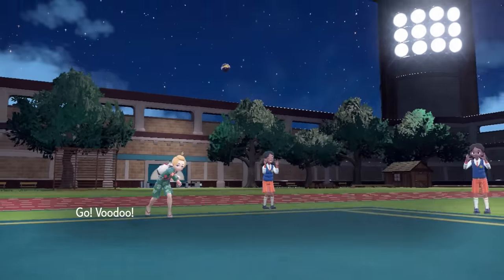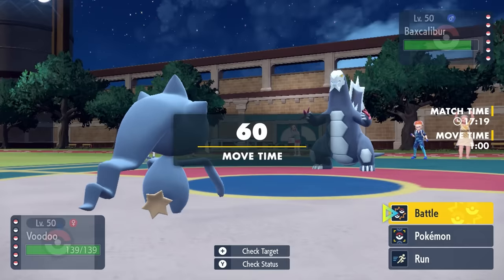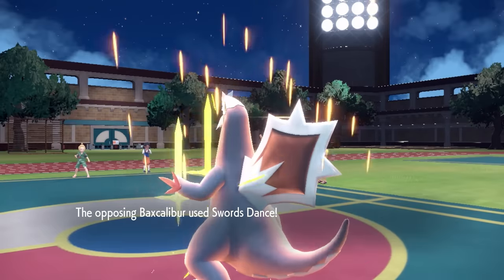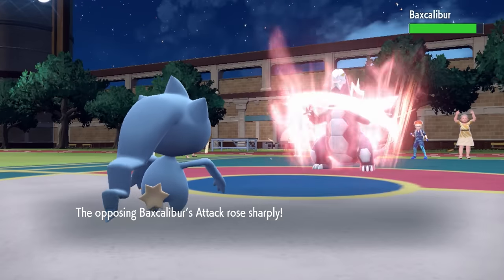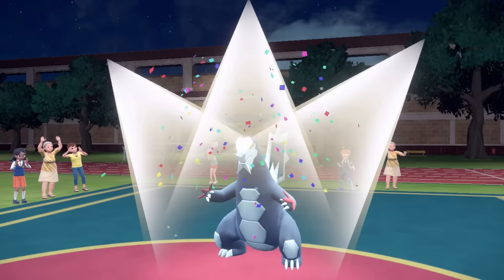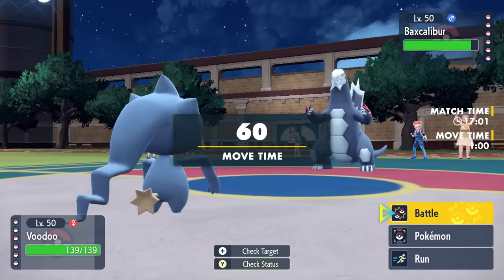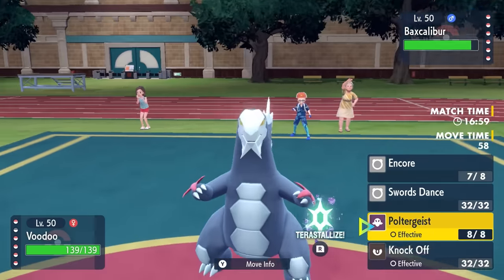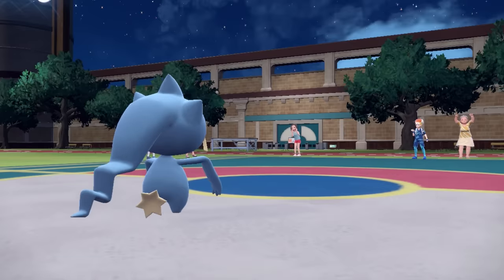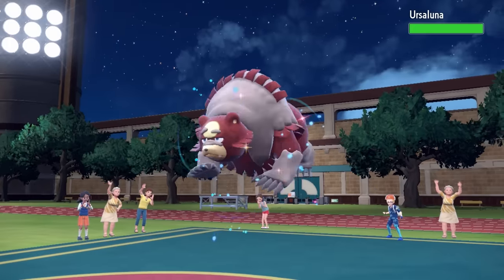Banette is another forgotten Pokemon that fell into obscurity because there are just so many better Ghost-type options. But what this Banette can do — expecting Baxcalibur to set up — is go for the Encore, and they fall right into the trap. Pretty much every Baxcalibur is going to go for some type of setup, and I can Encore that Swords Dance. It's a Cursed Body set, so they have to hit me, which disables them, and then I can Encore them. Just being able to force Baxcalibur out is good enough, and now I can go for a Knock Off on whatever they bring in.